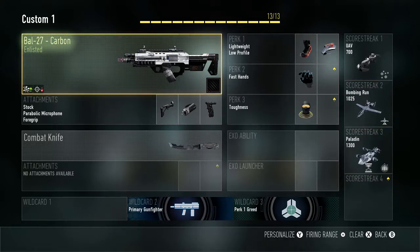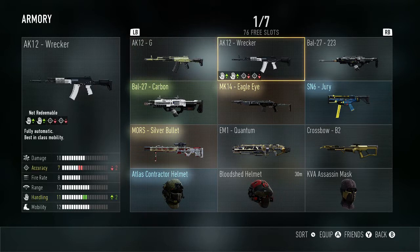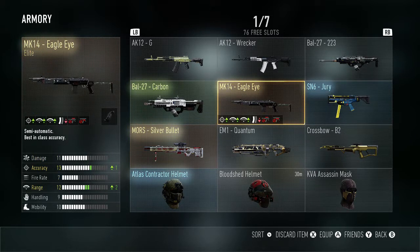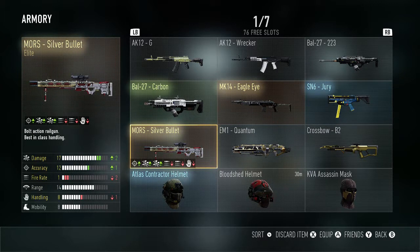Here are my guns. This AK-12 is from the pre-order — I do use it. I also have the Carbon, the MK-12 Eagle — I really like this gun because it has boosted stats, but you can't put anything on top or under the barrel, only grips. Then I have the SN6 at Professional, and the Elite gun I got is the MRS Silver Bullet sniper — it looks really cool with gold camo. It has more accuracy and plus-2 to damage, but no fire rate bonus, which doesn't really matter for a sniper.